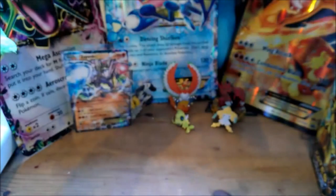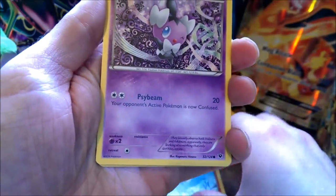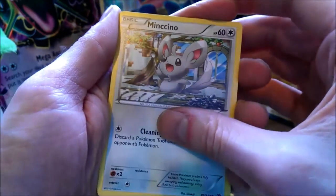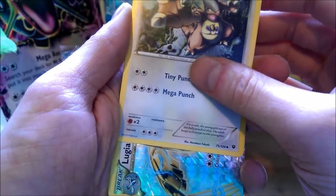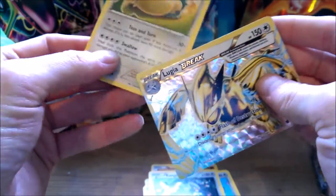Look, so we've got another Lugia pack. We've got Riolu, Goffitar, Wishma, Mincino, Vullaby, Shuckle, Cintino, Kangaskhan — look at that. Lugia Break. What do we have behind it? Oh! Snorlax Rare — regular rare. We now have the Lugia Break but no Lugia to go with it.